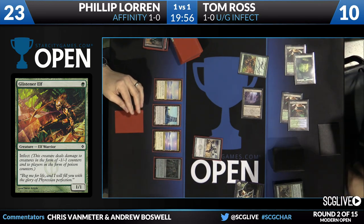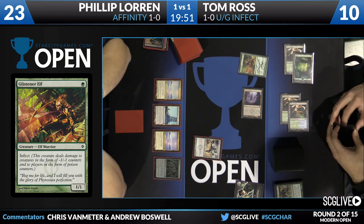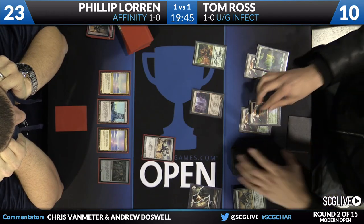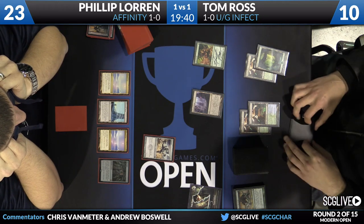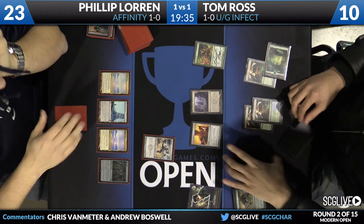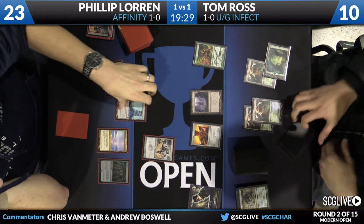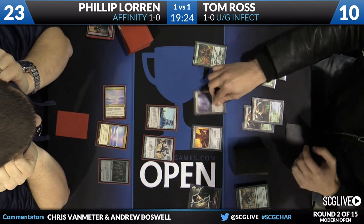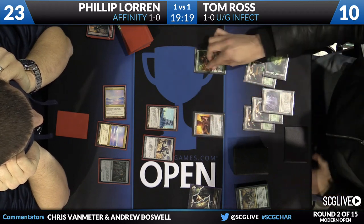Tom still has an Ink Moth Nexus on the battlefield that can't be blocked by Philip — he does have a Blink Moth Nexus available to block. From the very beginning of this game, Tom Ross's plan was to take out the key pieces of his opponent's draw and play for the long game. He didn't go for a big combo finish. He valued saving Apostle's Blessing to trade with a card rather than just convert to damage.